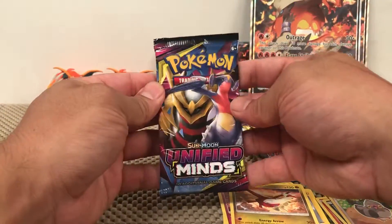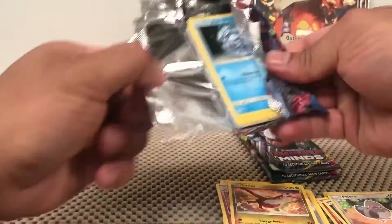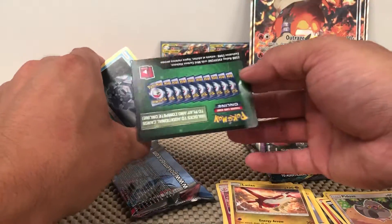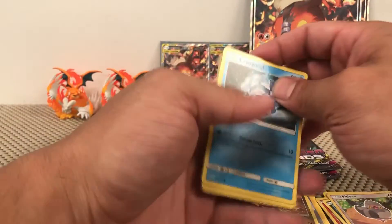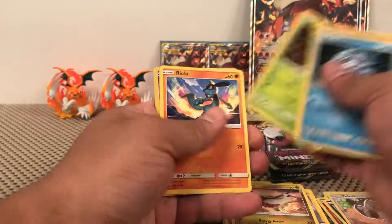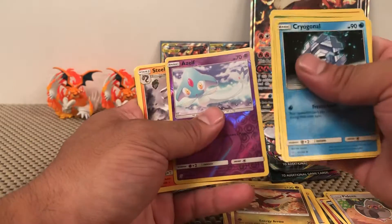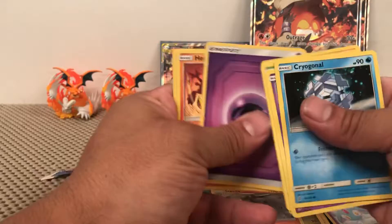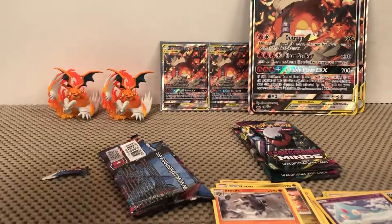Next pack — Garchomp and Giratina art. I wouldn't mind pulling a GX from this one, it's very nice. I would have loved to pull the secret rare of that. We get Cryogonal, Mareanie, Fomantis, Riolu, Purrloin, Azelf reverse which is just an uncommon, and Steelix non-holographic rare. So far not too much out of these two packs.